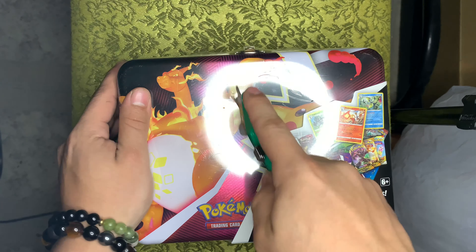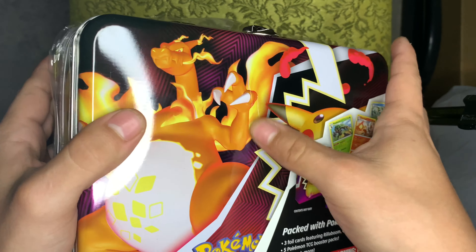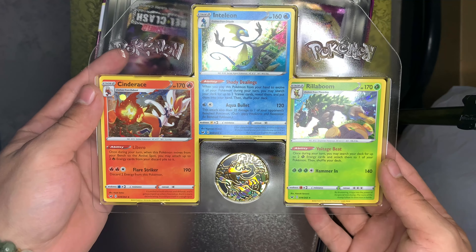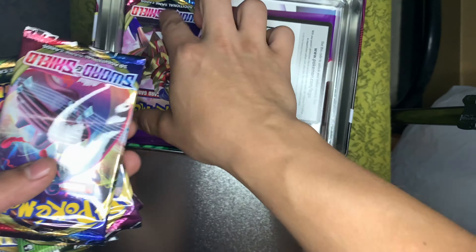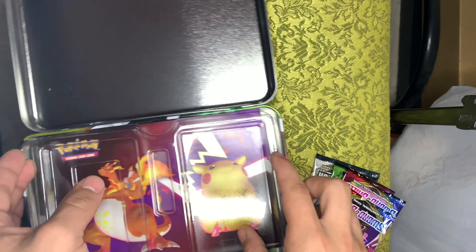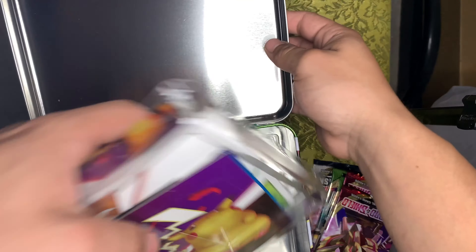Let me get my box cutter real quick. So I believe it comes with six packs, but I kind of messed up the box — oh well. Yes, trying to get into these packs. As you can see, it comes with three promo cards, a Charizard coin — put that to the side. One, two, three, four, five packs. There's your code card, and you can see little stickers, a notebook, and a small binder. The box has everything in it.